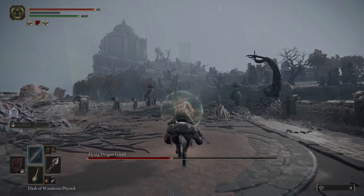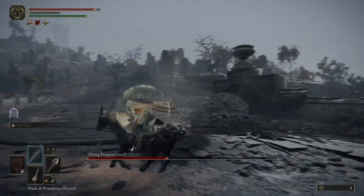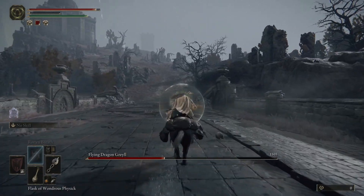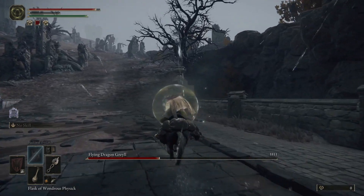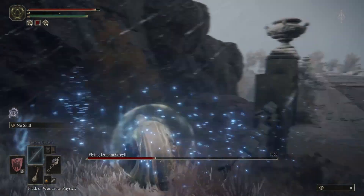Once his scarlet rot has run out, go up to him again. As before, wait till he turns around, then run up to him and unleash all your scarlet rot on him, then run away again because he will likely kill you.